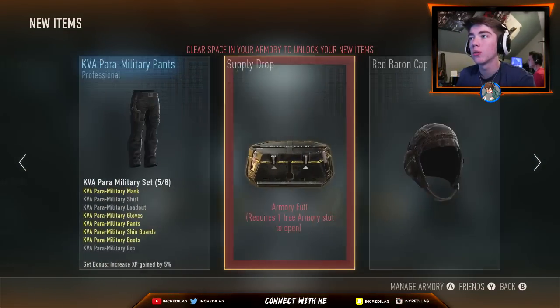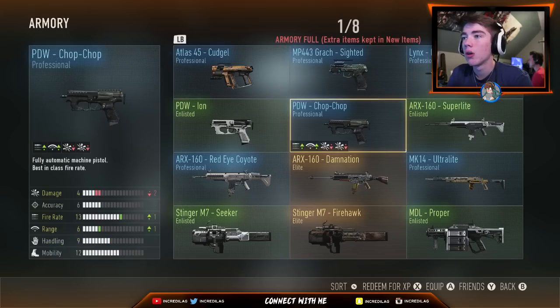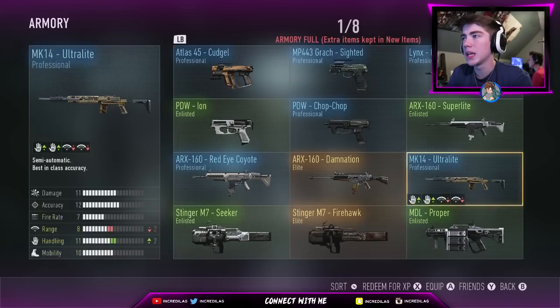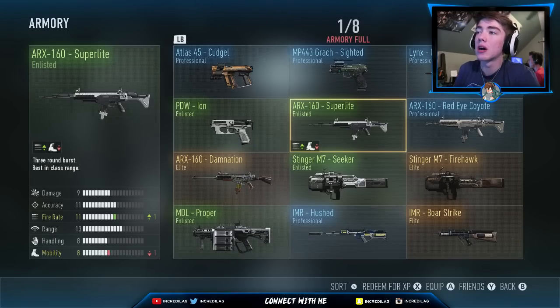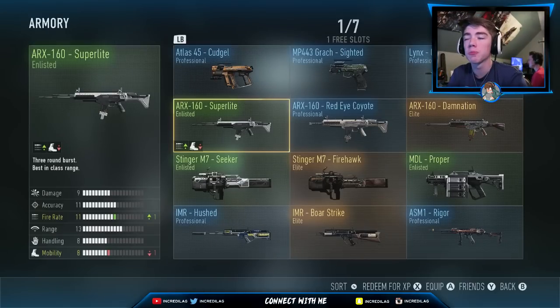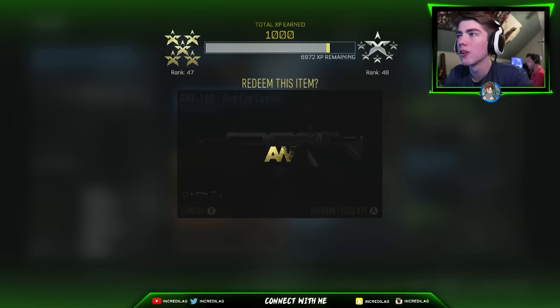We're out of armory space — are you kidding me? That doesn't even make any sense. We need to go and just redeem some stuff here. I do know why it's making me clear stuff out — when you open up an advanced supply drop, you get extra slots. So I understand now. We should have enough after this one.